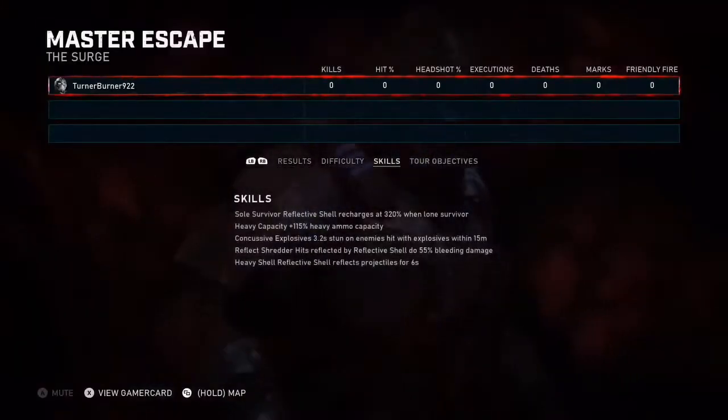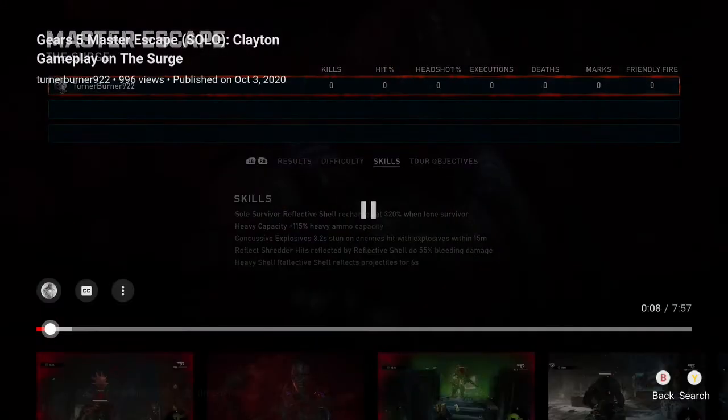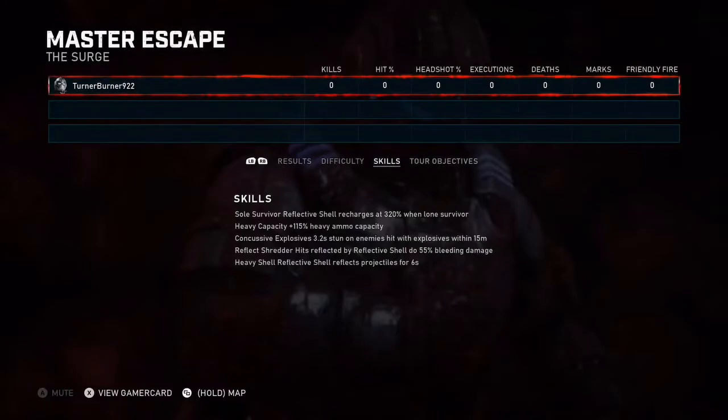At the beginning of The Surge, my skill cards are: Soul Survivor, Heavy Capacity, Concussive Reflex Shot, and Heavy Shell. If I were to do this again I could probably swap out Heavy Capacity for Bait Armor, but it's up to you if you want to do this yourself — it's a pretty straightforward solo.